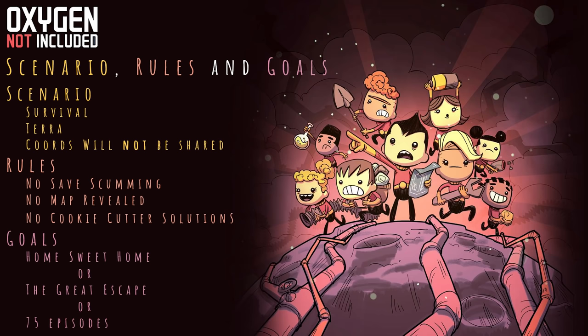For this playthrough, it is not a tutorial series. I am by no means an expert of Oxygen Not Included. If you are unfamiliar with the game, this series should let you learn enough to survive on your own, but if you're an expert, there might be scant learning to be found. The scenario settings here is a survival Terra world. The coordinates will not be shared because I have not explored them and I don't want them spoiled for myself. The rules are pretty straightforward: no save scumming, the map will not be revealed to me ahead of time.